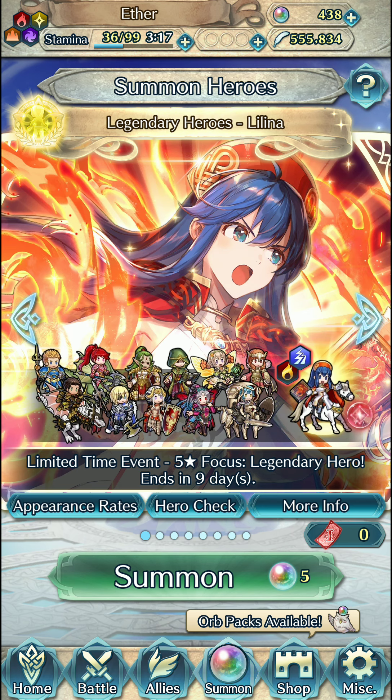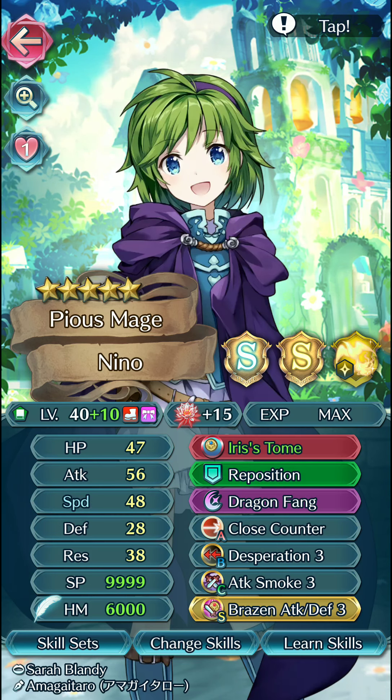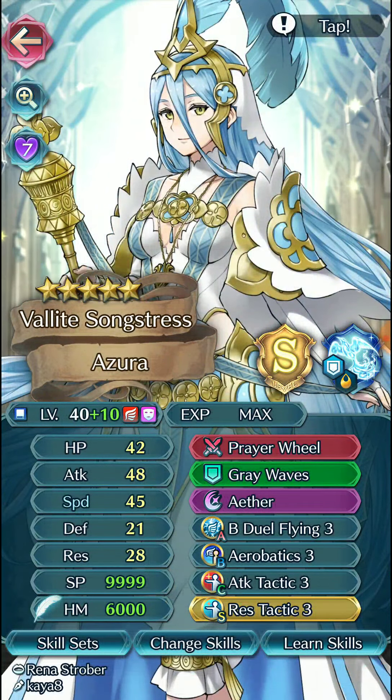Once that's done it'll be uploaded to YouTube, but in the meantime I decided to make a video showcasing the clear I made of Lilina's legendary hero battle map on abyssal difficulty. This was all on stream so there was a bunch of failing, but eventually I figured it out. It's quite the interesting mix-up — we're actually using res refine on Nino's Iris's Tome so we can take three fewer points of damage, which was kind of clutch for preserving HP. It was mostly a game of how we could preserve HP to take small hits later on.